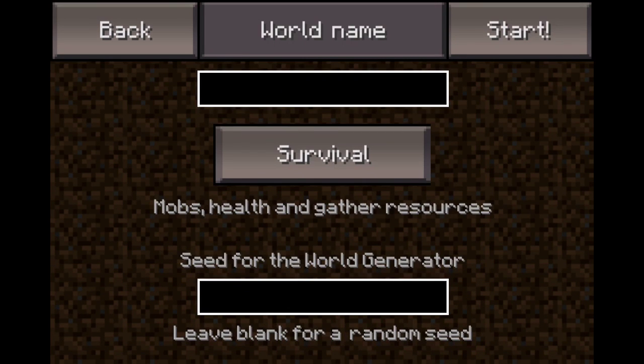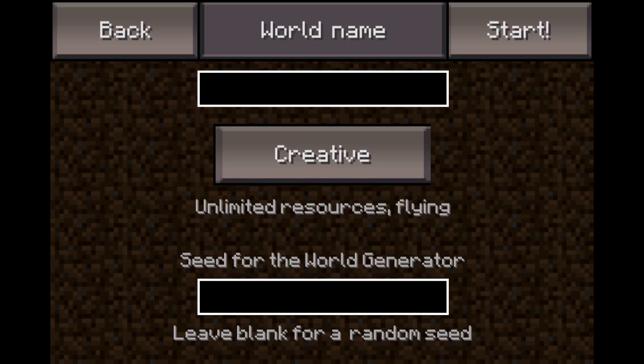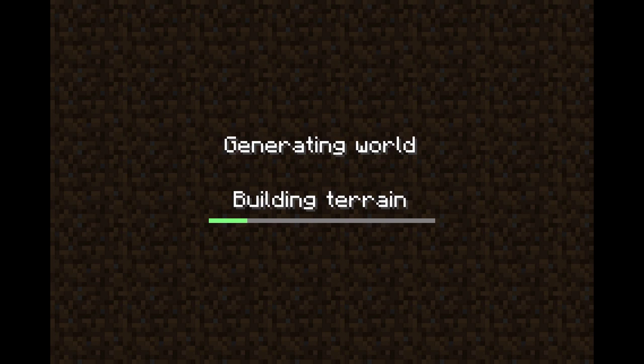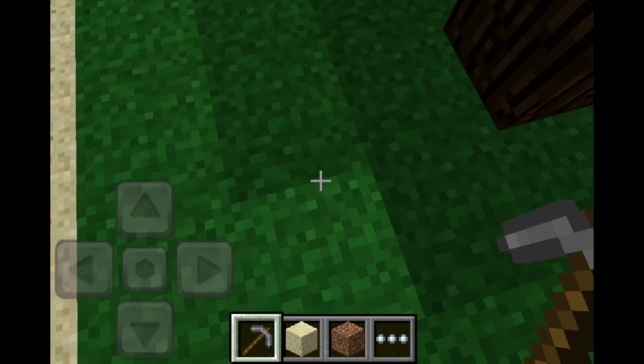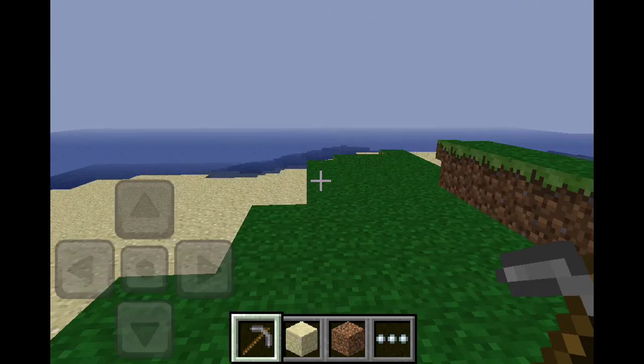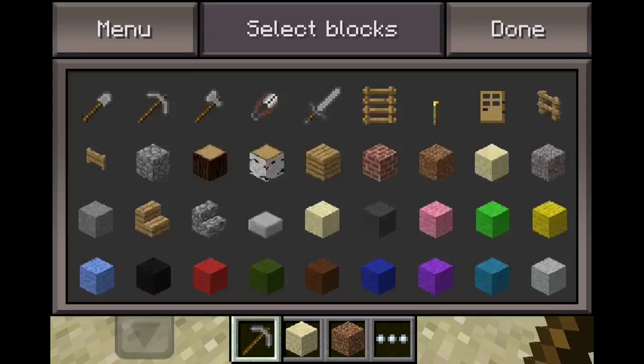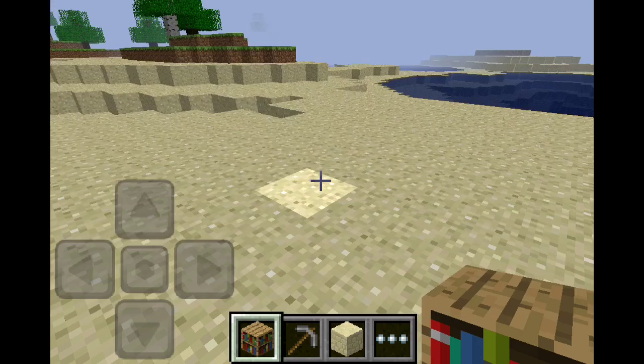I'm going to show you some creative mode, the new block, and flying. And in the Minecraft wiki there are a lot of new updates coming up through March 14th through March 25th, so be looking forward to that. The main upcoming things include crafting, creepers, cameras, cows, and chickens — search Minecraft Pocket Edition on the wiki.